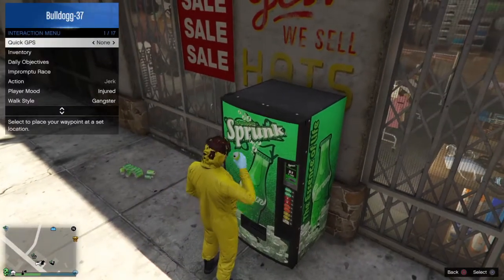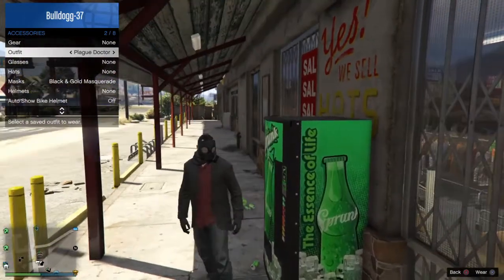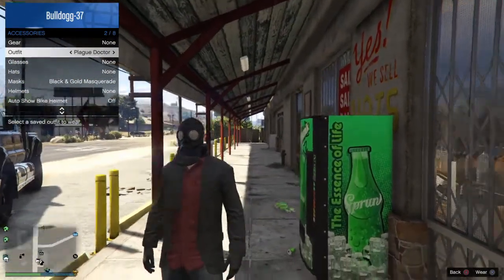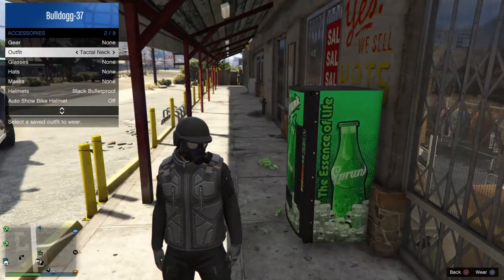And once the interaction menu does come up, quickly switch to the outfit you want the mask with. And there you go, it will be there and you can save it, as verified by this outfit here.